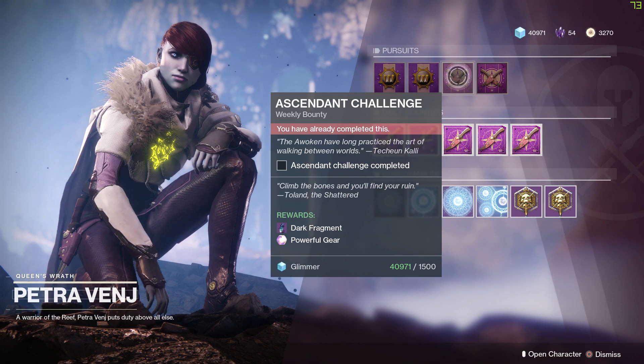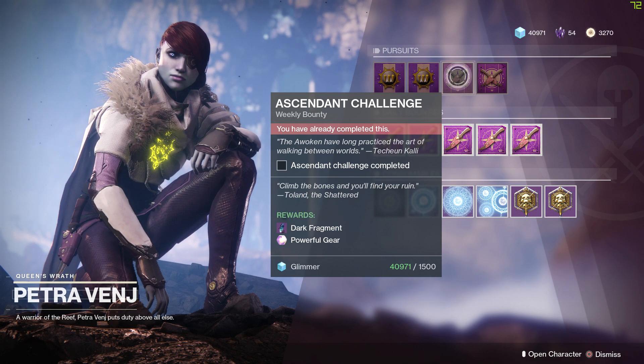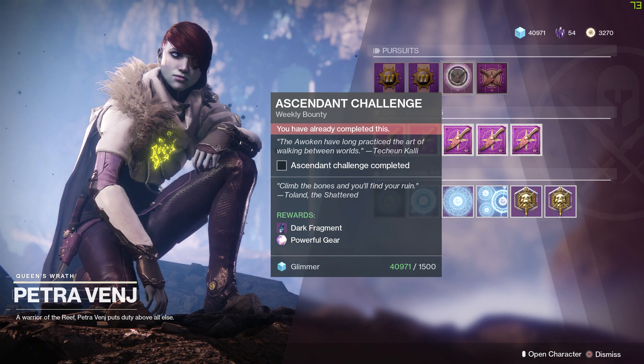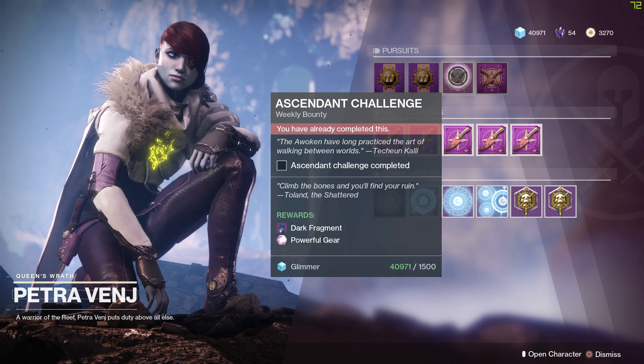The next thing is the Ascendant Challenge. There are lots of guides on how to get through it easily. At this point, if you're already above 600 — around 608-610 — it shouldn't be that hard anymore and is something you can easily do with a team.